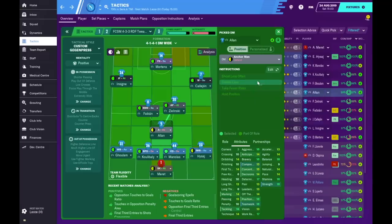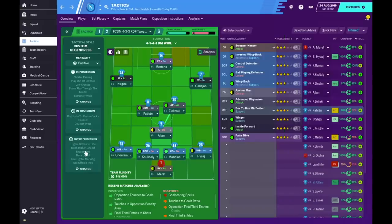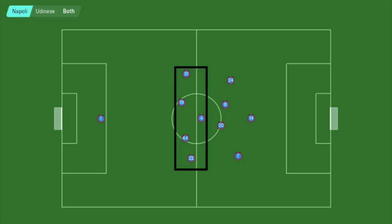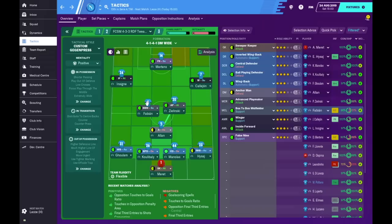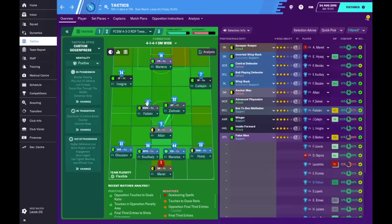I needed one centre midfielder to stay in position between the defence and midfield, cutting out any counter-attacks. He holds position and takes fewer risks, dribbles less — I can use him as a possession-based player. The box-to-box midfielder also dribbles less, shoots less, tackles harder and marks tighter. Basically I'm trying to set a little trap — my advanced players tackling harder and marking tighter; but if they beat that engagement, they'll meet this defensive wall.